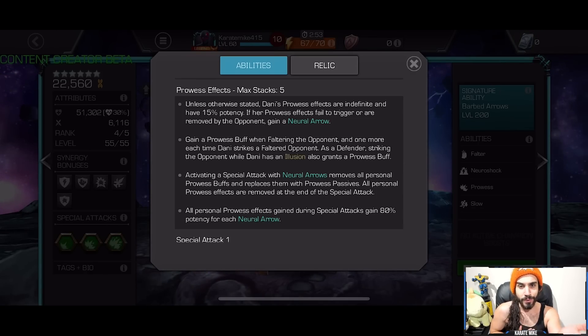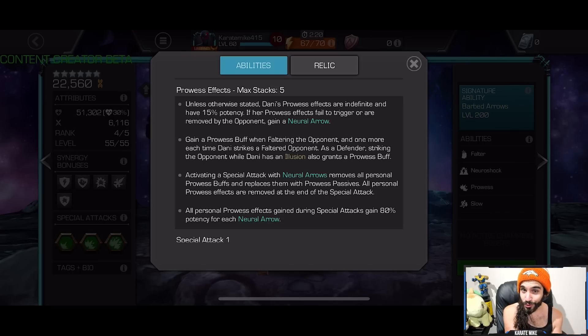Prowess effects max out at five, are indefinite, and have 15 potency. If her prowess effects fail, she gains a neural arrow. You gain a prowess when faltering the opponent and one more each time you strike a faltered opponent. Activating a special attack while you have neural arrows removes all your prowess buffs and replaces them with prowess passives, so you always want to use your special attack while you have at least one neural arrow.